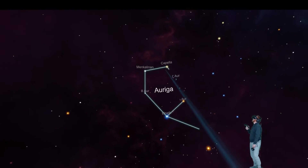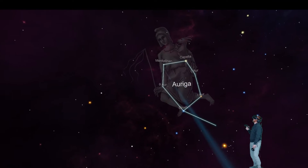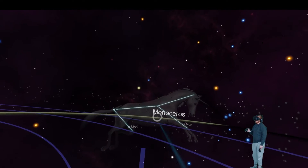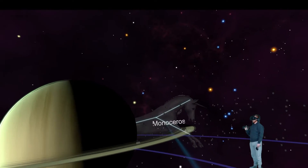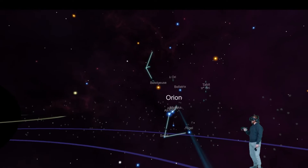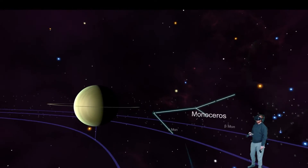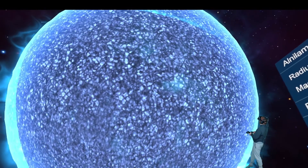Taurus, Auriga with her baby goat, Lynx - pretty straightforward. Cancer crab. Oh sweet, a unicorn! Saturn just hit me - decapitated me with its rings. Monoceros, cute unicorn. And we got Orion the hunter - there's his belt, those three stars. Oh, zoom in on the belt buckle! Wow, it's actually pretty cool.